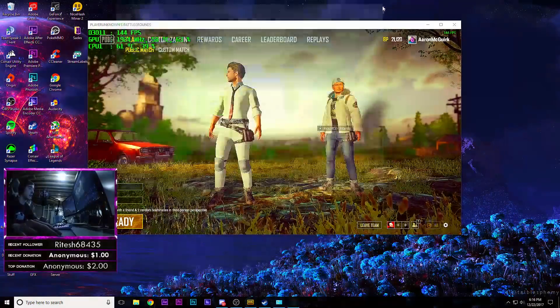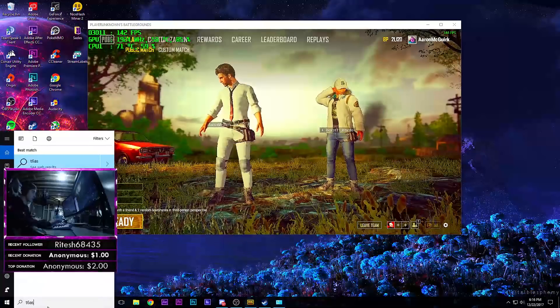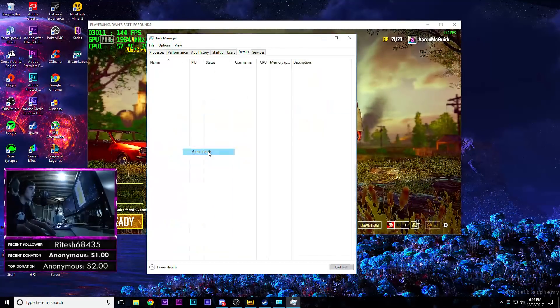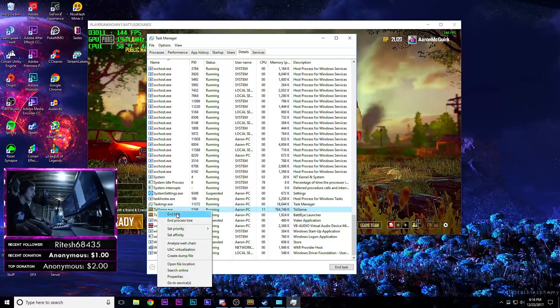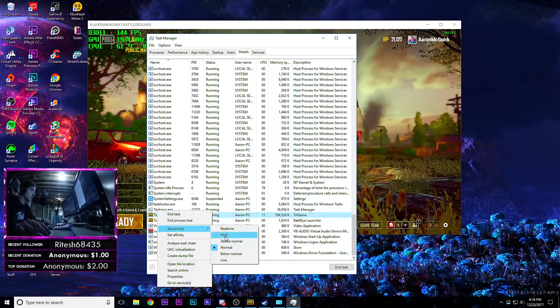Next, you're gonna go over to your task manager. You can open it up by typing in task manager. Go to details, scroll all the way down to TslGame, right-click on that, go to set priority, and set that to high. I'm gonna leave mine normal because I run PUBG perfectly fine, but set that to high.